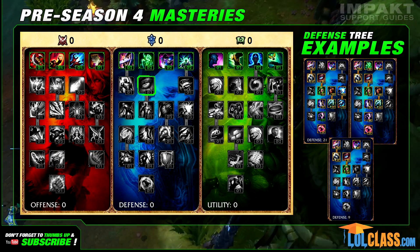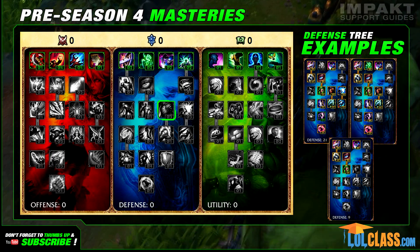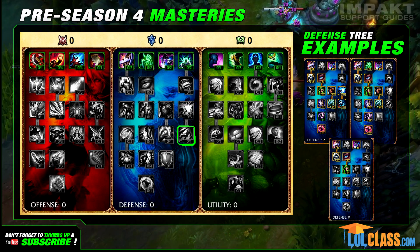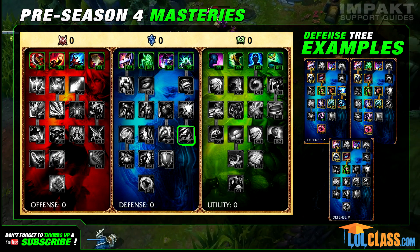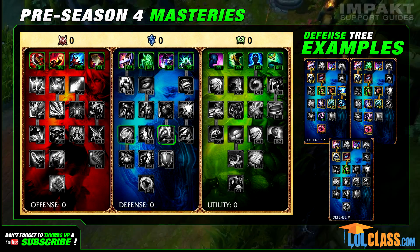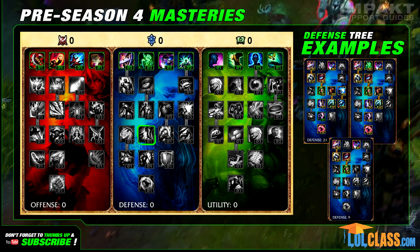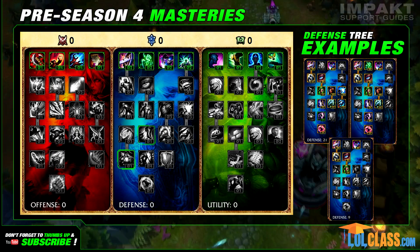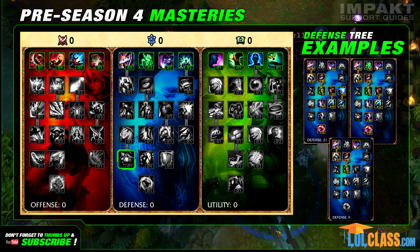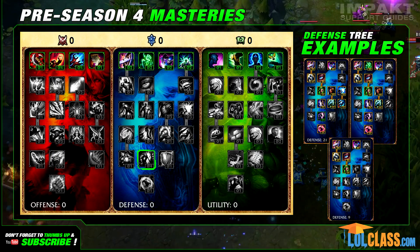You can also spend 3 points in Veteran Scars for 36 HP, then move on to Juggernaut for an extra 3% max HP. 3 points in Hardiness gets you plus 5 armor, and 3 points in Resistance gets you plus 5 magic resistance. Evasive reduces damage taken from AoE magic damage by 4%, which is great against certain compositions. Reinforced Armor reduces damage taken from critical hits, which you should consider against champions like Ashe. Perseverance regenerates a percentage of your missing health every 5 seconds, and Swiftness reduces the effectiveness of slows by 10%. Getting 3 points on Perseverance lets you pick up Second Wind, which increases all incoming heals by 10% when below 25% HP — useful if you're playing Taric, Sona, Alistar, or Soraka. Tenacious increases your armor and MR for each nearby enemy champion.